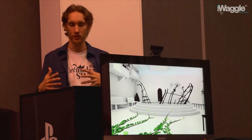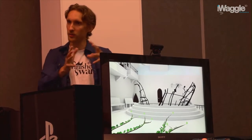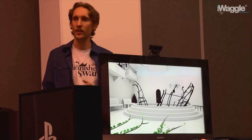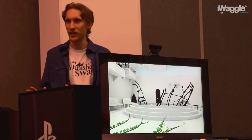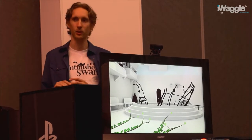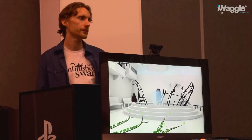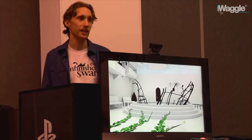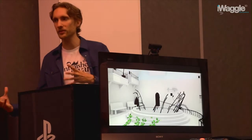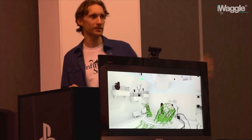Counter-intuitively, once we told players where we wanted them to go — toward the swan — players felt comfortable enough to veer off the path and explore completely different directions. We ended up making the world feel more open by making the game a little more linear. The vines, in addition to creating climbable surfaces, can also be used to activate topiaries scattered around the world.